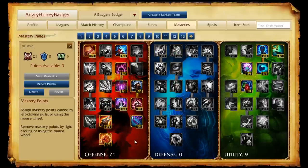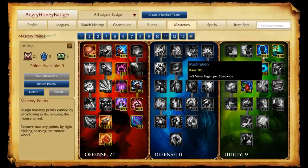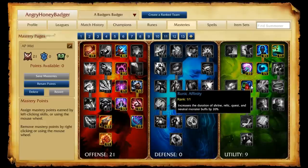Next, we move on to our AP Mid page — a very similar concept but a little bit different. We have 21 in the offense, but we focus on picking things that help us with ability power ratios and ability power. Then we actually skip the defensive tree and move over to utility, which helps us with mana regeneration and a few other things. We also pick up Runic Affinity, which helps with buff durations — we should be getting blue buff, and that increased 20% duration helps us control mid lane and have more dominance there.